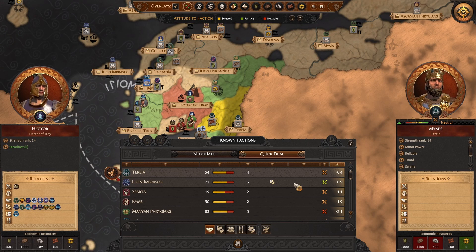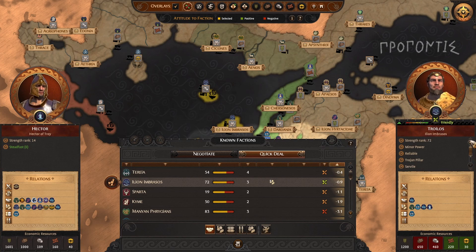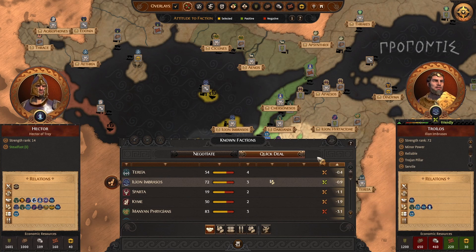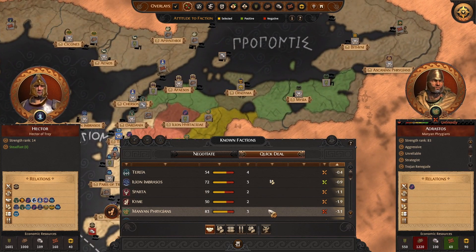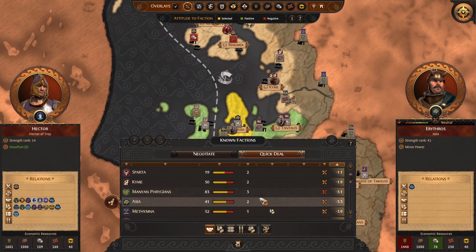Checking our diplomatic relations — minus 0.4, minus 0.9. Are they increasing or decreasing? On the up and up. All of these are on the up and up — minus those, but we want to fight those guys anyway. I don't even know who that is, I'll probably destroy them sooner or later. This guy we definitely want to fight.